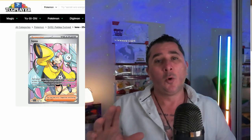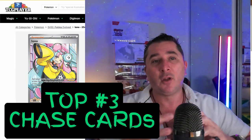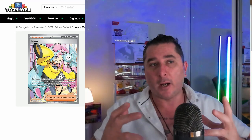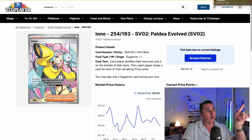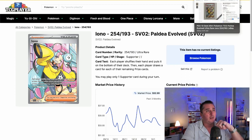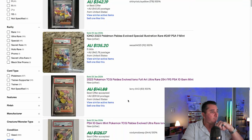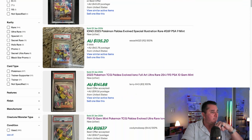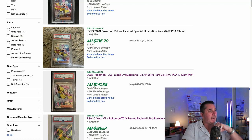Before I crack open these blister packs, I want to quickly go through the top 3 chase cards in Paradox Rift and Paldea Evolved that we really want to be on the lookout for. So, quick brief summary. We've got the Iono here. This isn't the main chase card, but there are two Ionos in Paldea Evolved. This one goes for about $33, and in a PSA 10 it sells for about $125–$135 Australian, so probably about $80 American.